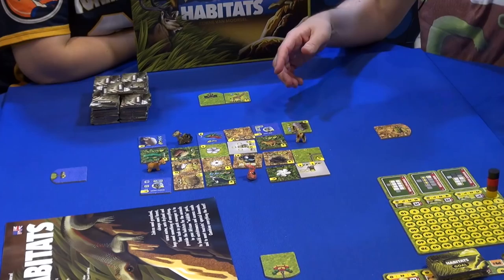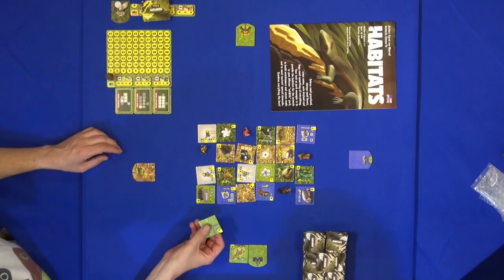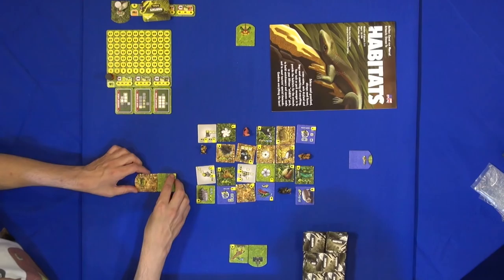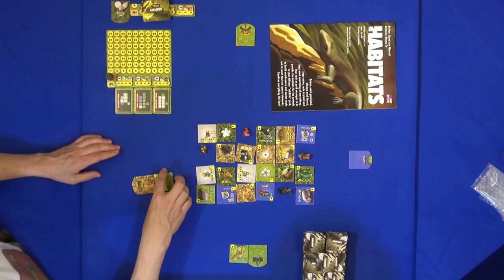Now all the other players have a turn. Maybe yellow wants to go here, so we put a tile in where they left behind. Yellow takes a tile — not with an animal, but with an entrance road. And you can place it again anywhere you want. But the entrance road must be free, because those are the entrances to your park. So maybe you want to place it like this. You cannot place it like this — the entrance roads must be free; those are the extra entrances to your park.